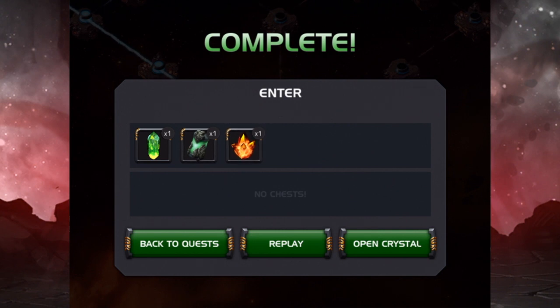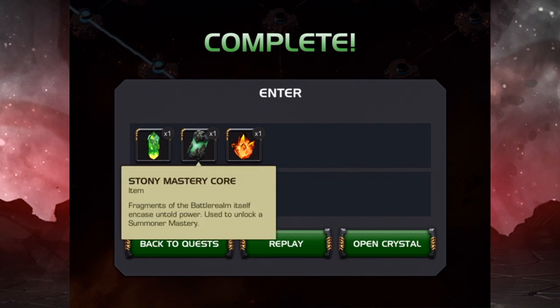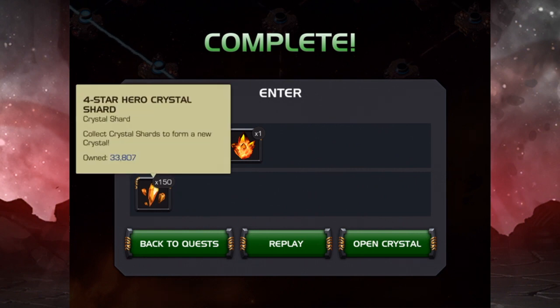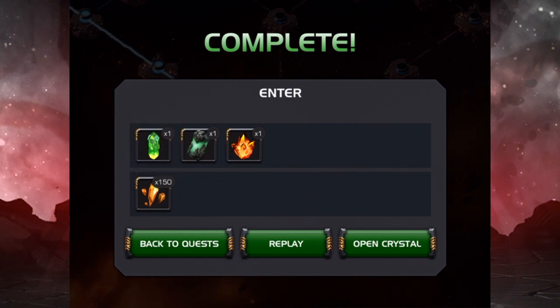That's gonna do it — you can see the exact same rewards as last time: tier two, stony mastery core, four-star, and then the shards, bringing us up a little bit more. Let me know what you guys spent your scraps on in the comments down below — I'm interested to see what most people are spending them on. I'm guessing a lot of you are getting cores or the four-star crystal. Thank you for watching and I'll catch you next time!